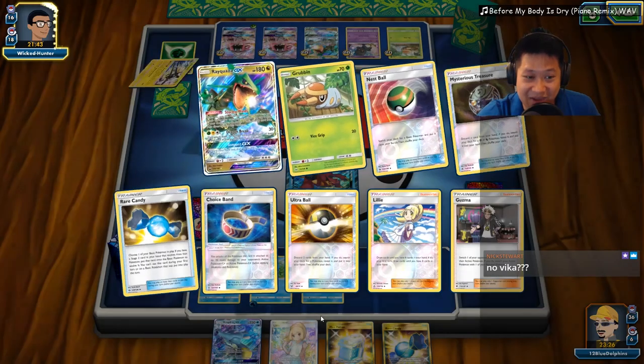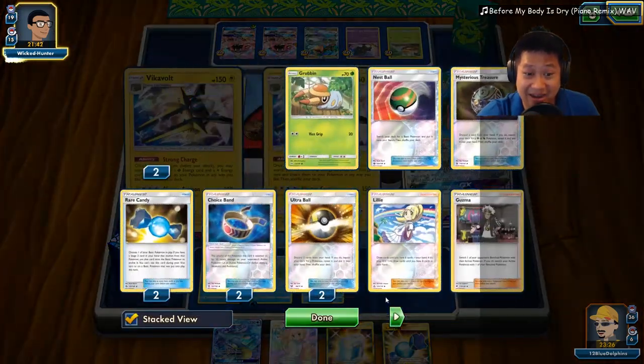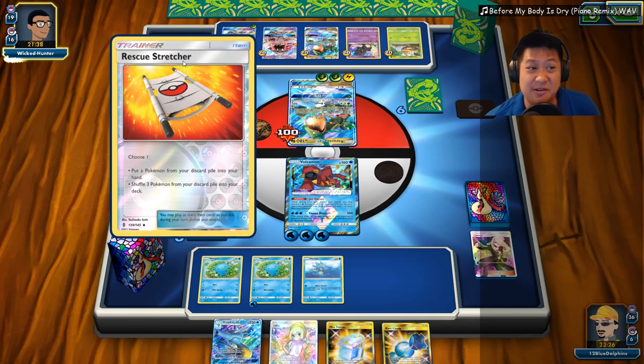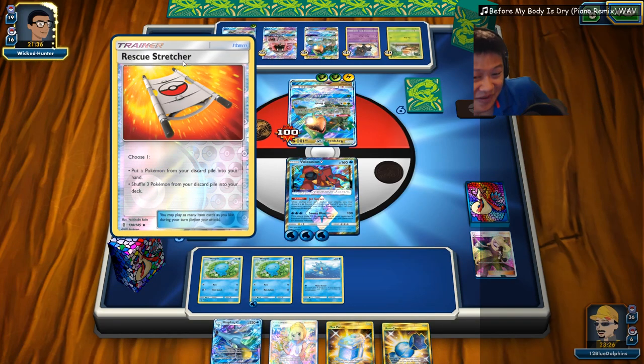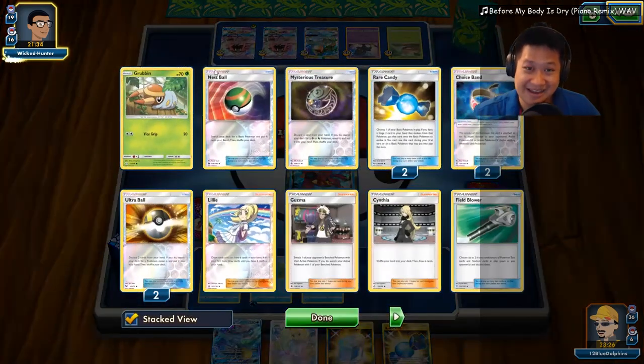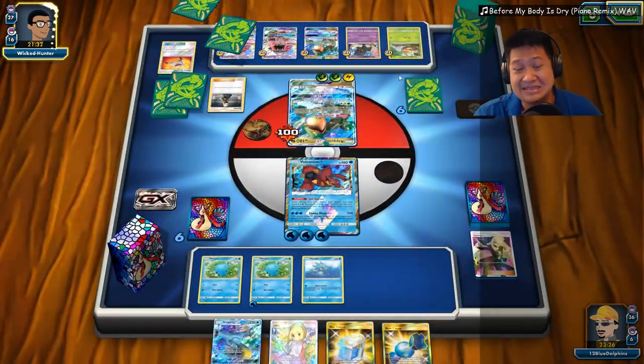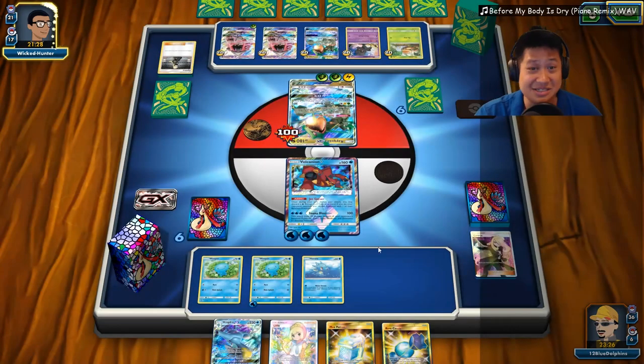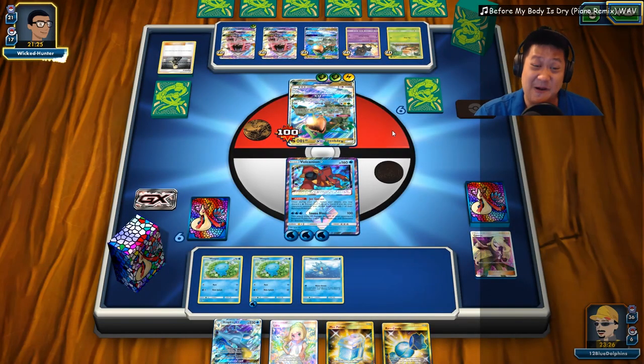Let's see what's going on here. He can get that Vikavolt — he dumped a lot of Rare Candies away, so he's reshuffling them back. Wow — only 19 cards in your deck left; I still have 36. 10 cards. Didn't land it. Well, things... We both had pretty bad luck here.